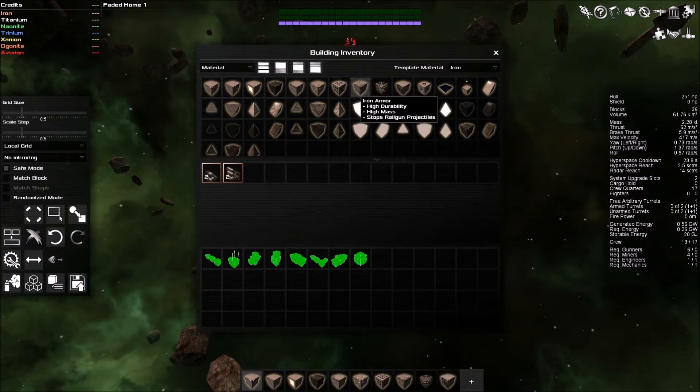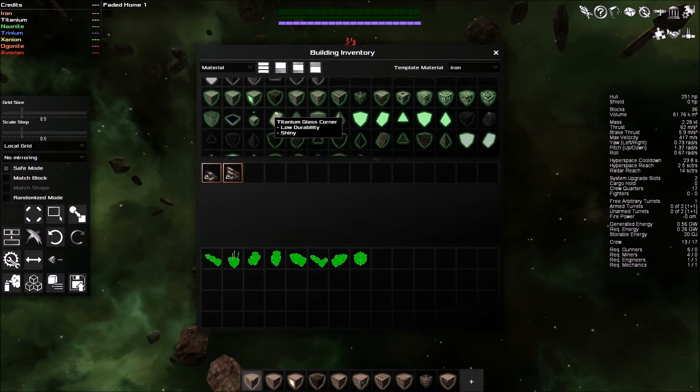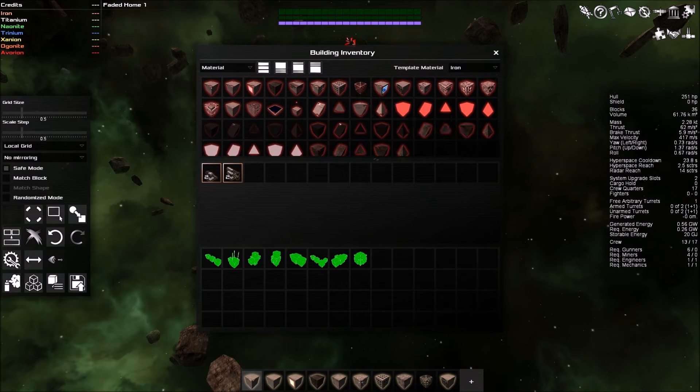Iron thrusters help you stop, start, and control your agility in space — really important if you don't want to crash. There are iron armor frameworks, which are like lattice-type structures. There are docks, apparently you can have drones too. Iron turret rotation components, solar panels — because you have energy inputs and outputs, so if your ship is using too much energy you need things that generate more. There are different tiers: titanium, neonite, all the way down to Avorion, the red stuff — the highest tier.